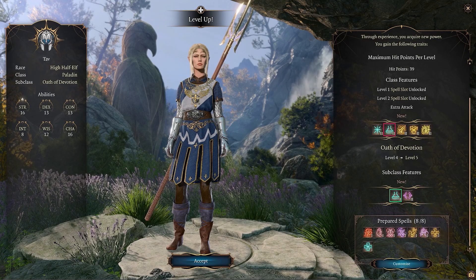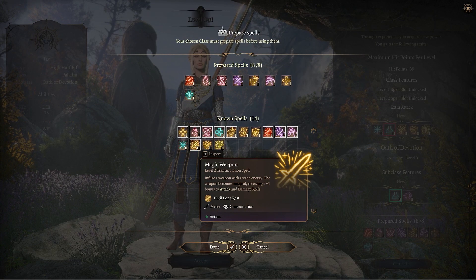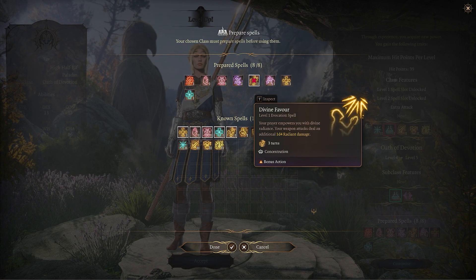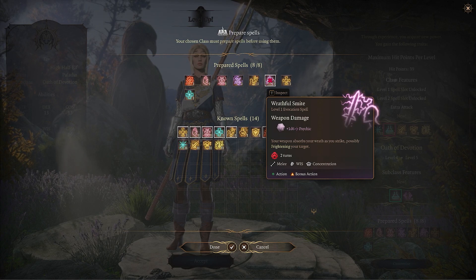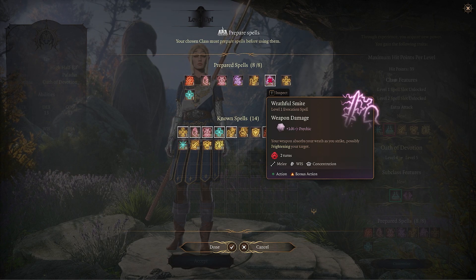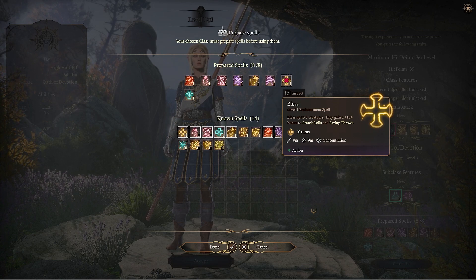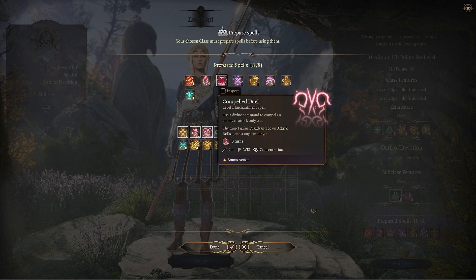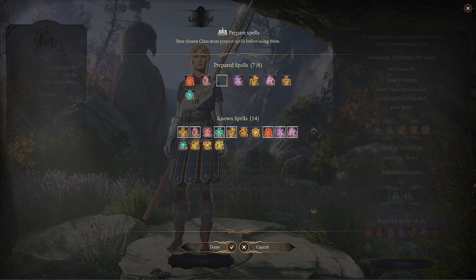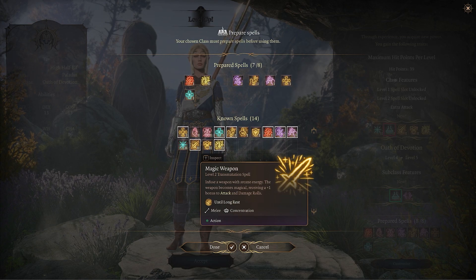Let's customize. Prepared spells — I want to have Branding Smite. Divine Favor. Wrathful Smite — I like these though. Let's get attack rolls and saving throws, that's really good too. Compel Duel — I never really use that. Command Hold — I never do that either. Branding Smite. Magic Weapon.